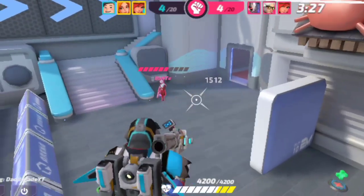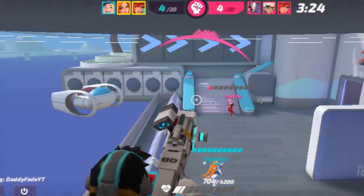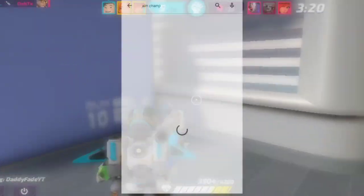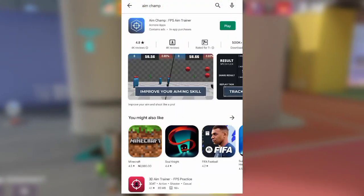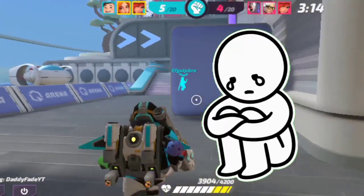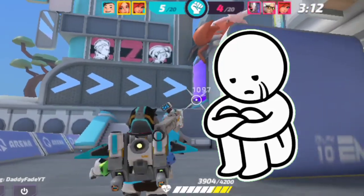The first thing you need to do to have good aim in C3 Arena is go to the Google Play Store and download an app called Aim Champ. This video was not sponsored by Aim Champ — let's be realistic, I have 500 subscribers, so who's going to sponsor me?